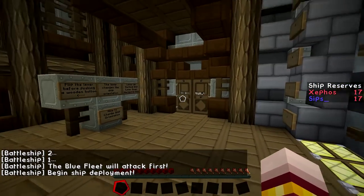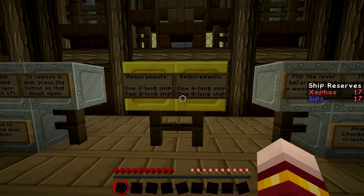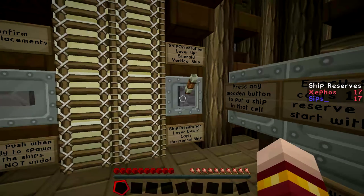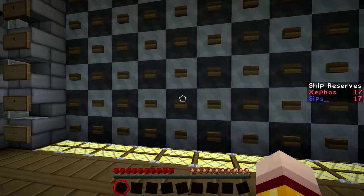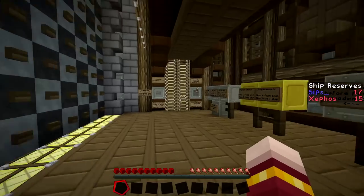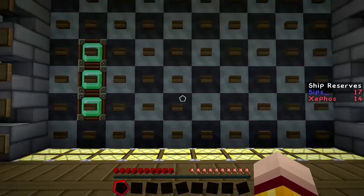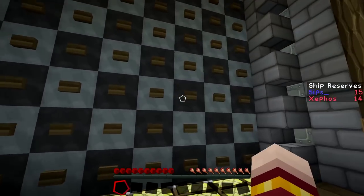Now what you see here, Sips, is a bunch of ships that you can deploy. The requirements on that gold block say you have to deploy one two-long ship, two three-long ships, one four-long, one five-long. The lever determines whether you are deploying them horizontally or vertically. So I can deploy a ship vertically by hitting the buttons. I'm going to deploy a two-ship here. Actually, screw it, I'll make it into a three-ship. So you're just clicking the buttons to set a ship. Then I'm going to flip the lever over to be a horizontal ship and put another ship down. If you want to put them on the top of the map, you can go up the ladders, Sips.